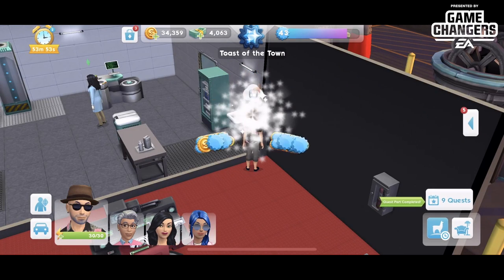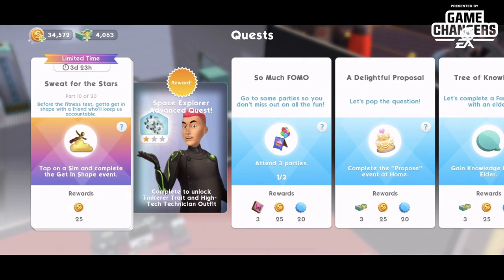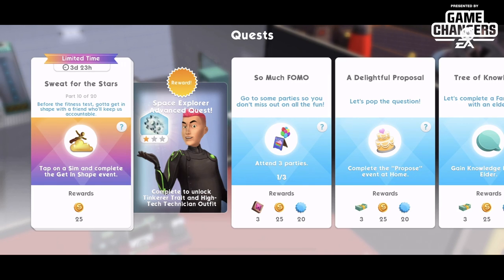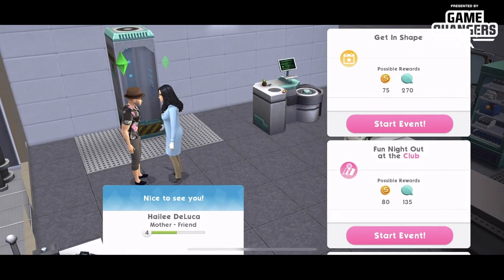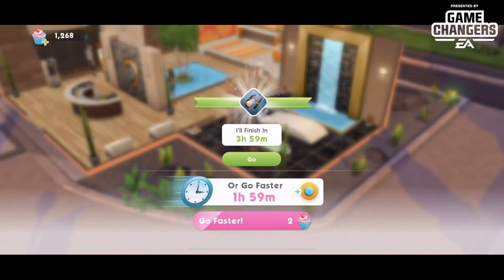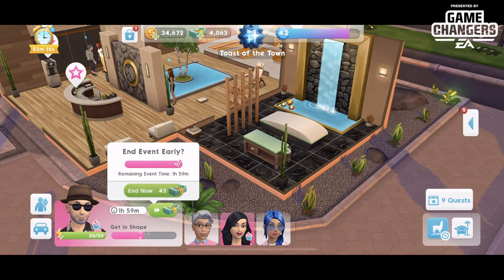Part ten, 'Sweat for the Stars' — before the fitness test, gotta keep in shape with a friend who will keep us accountable. Tap on a sim and complete the 'Get in Shape' event. Tapping on another one of our existing sims sped it up to four hours. If you have two sims free that you can do these events with, the better for you. We'll speed that up and cash that out.